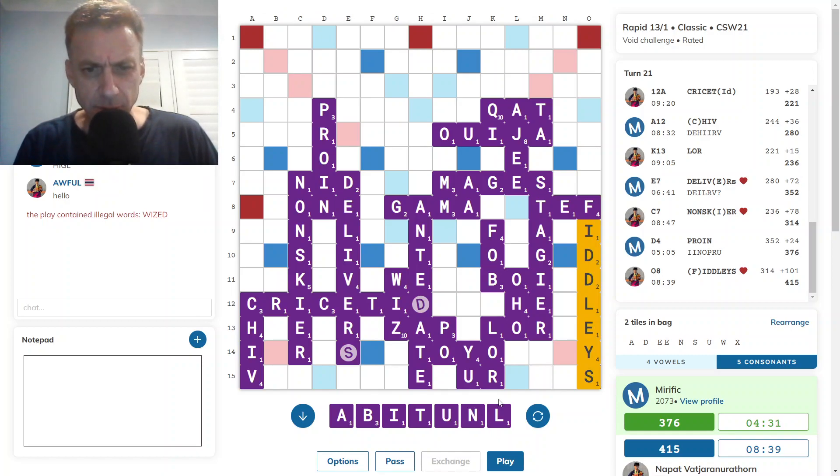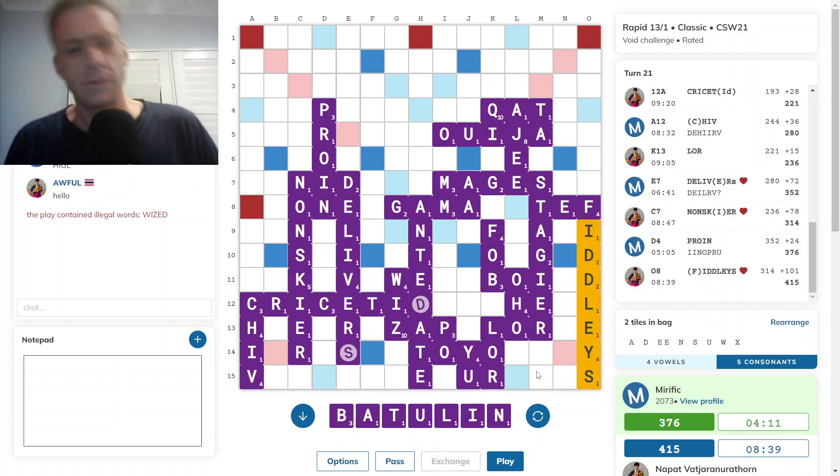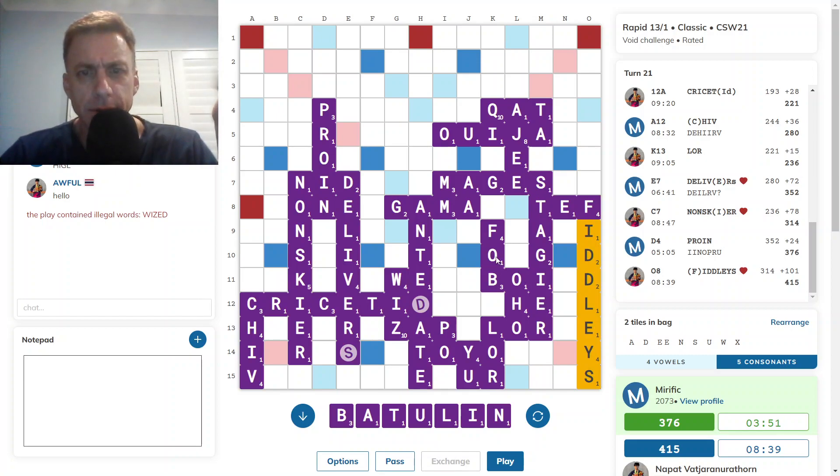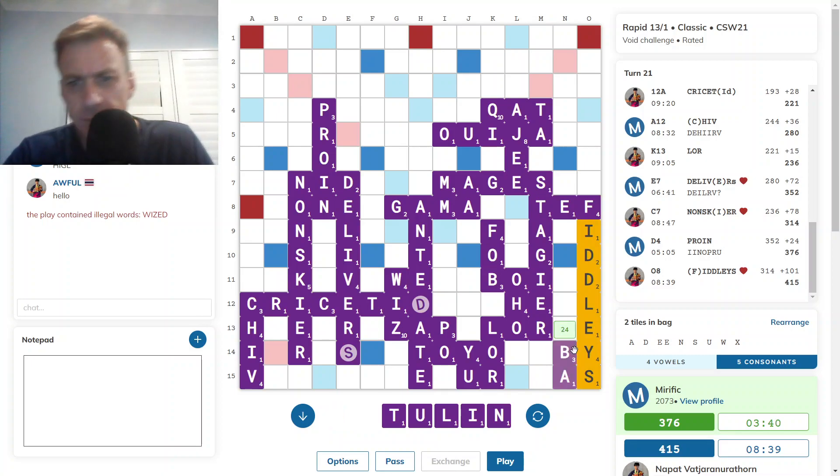I don't see a 7 here. Botulin is good with the blank — with the A as an O. Botulin. But is there a 7 here? Oh yeah. Best I can see is BA maybe. 24. Just doesn't feel like it's enough.